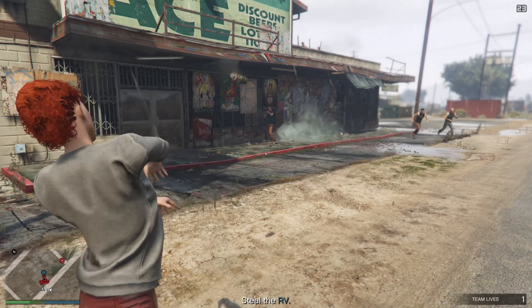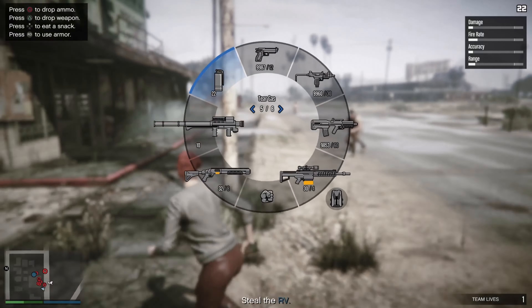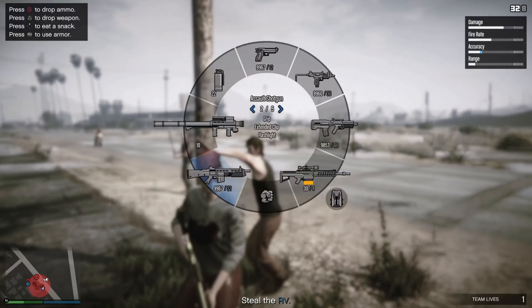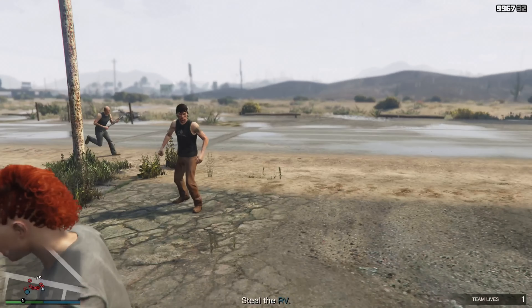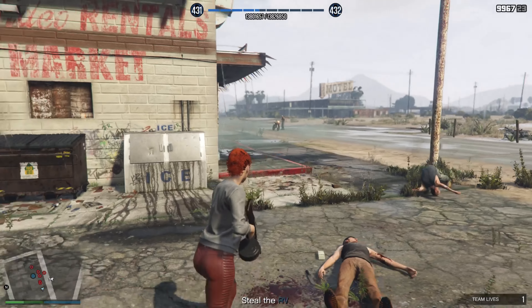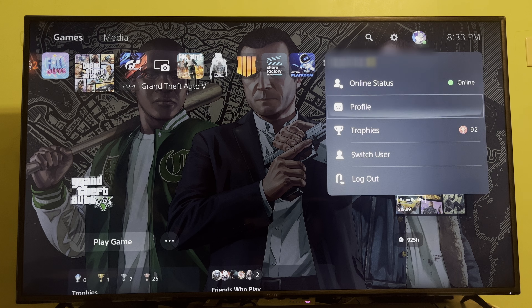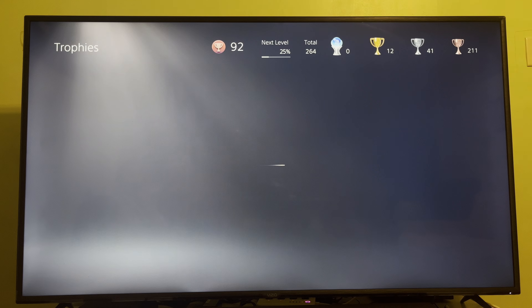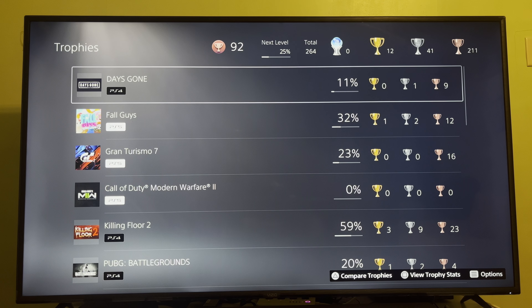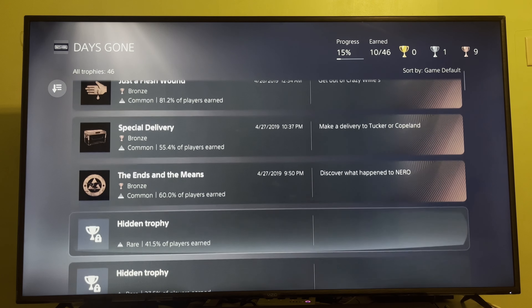Number one — something that I found useful when playing a single-player game is the ability to cheat my way through finding trophies. Some of us need a little extra help when it comes to finding them. To do this, navigate to your profile, click on trophies — and let's use Days Gone as an example.